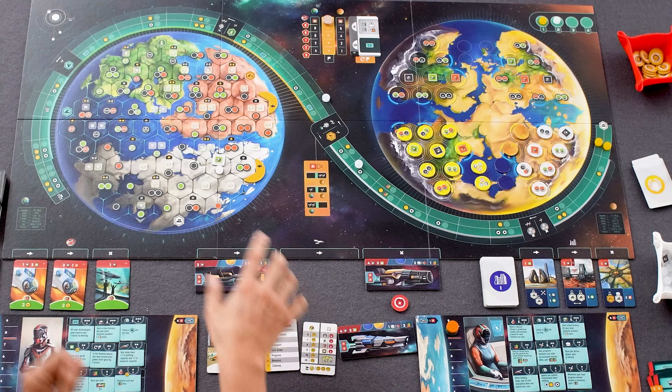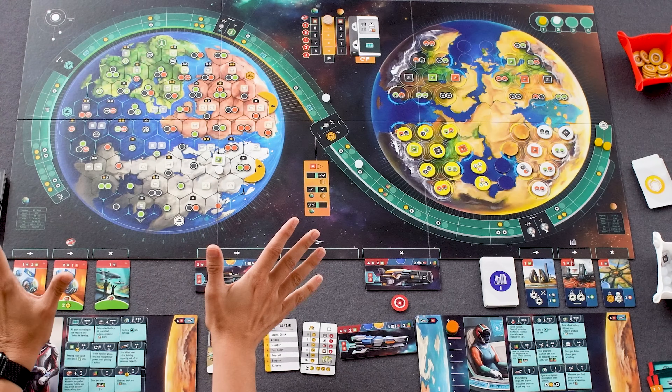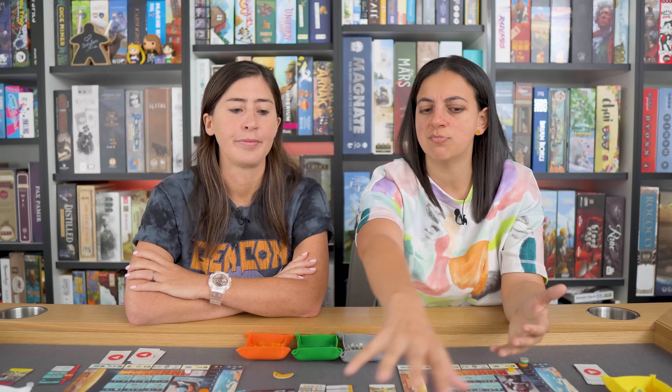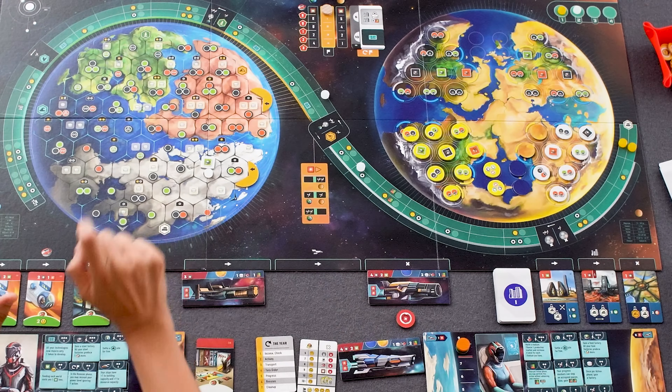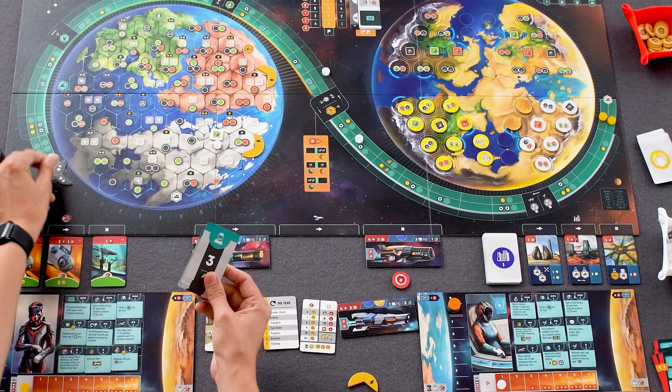I find it interesting that because it's not a game of high interaction — aside from shared objectives and building locations in the new world where whoever gets there first claims that spot — I never found even at four players that you're truly locked out. As the game progresses more terrain opens up so there's always somewhere to build. Unless you're playing with the line majority module, in which case there's definitely a more valuable line to compete for. Let me talk about the solo mode — it uses a corner tracker to determine where the solo bot builds, and a deck of cards that you flip to tell you what action the bot takes.